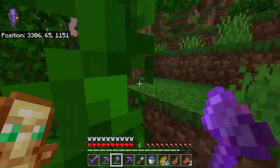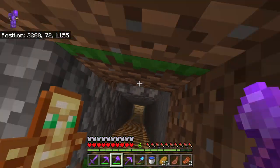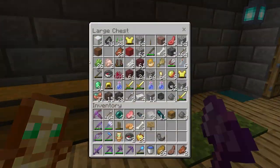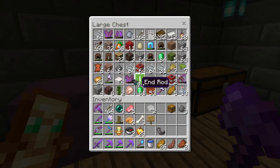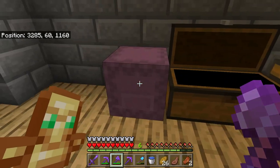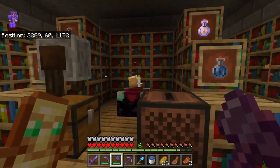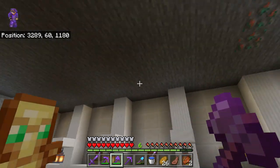This takes us to me and Noah's underground base, just in case things happen up in our treehouse. Down here we have our brewing area — this is where we do our potions. And this is our enchantment room.